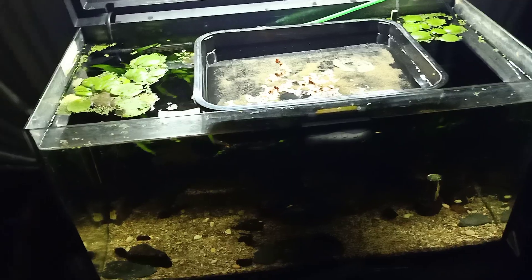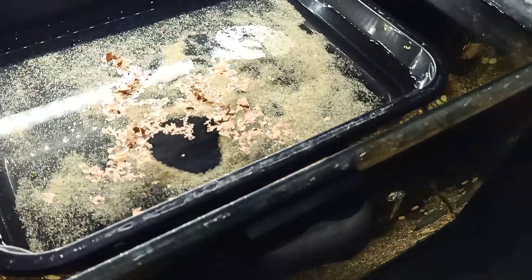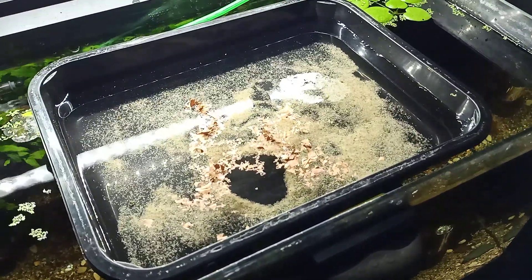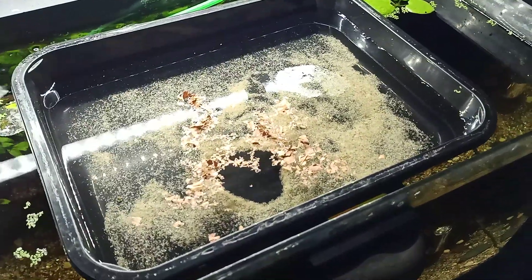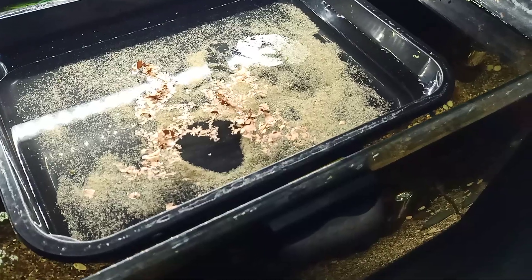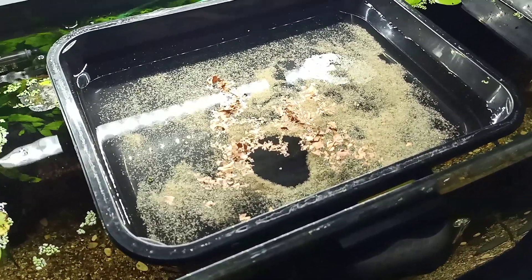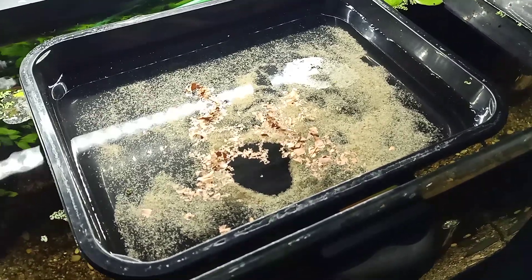I used that fresh rainwater to set up the hatchery. Unfortunately this hatchery is completely black — it's black plastic — it's a large microwave-type dish. It used to have barbecue steaks or something in it, but it really works fine as a hatchery. It's quite large as well — I think it's about half the size extra compared with the transparent XL hatchery, so you could call this the XXL hatchery.